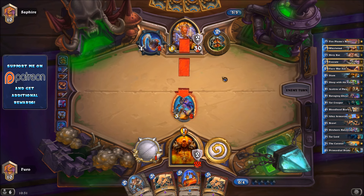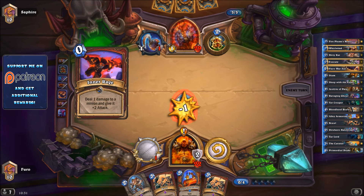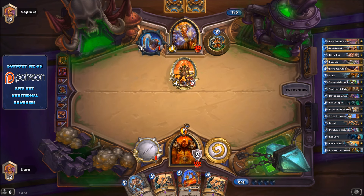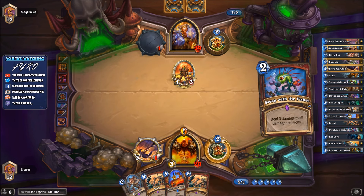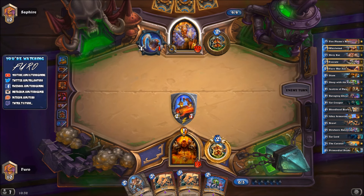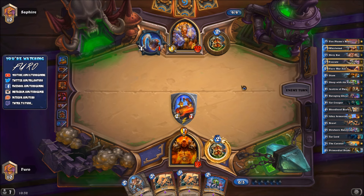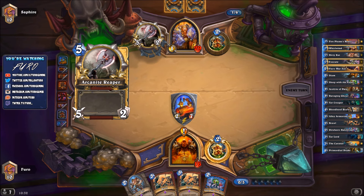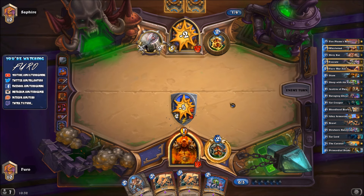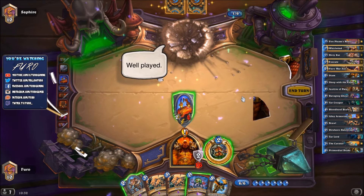He surprisingly plays Kor'kron Elite and goes in a rage - unexpected. We kill the Elite with our weapon, dropping to 16, then play Alley Armorsmith. Even if he goes for Leeroy Jenkins he'd need the weapon too - we're getting 4 armor and keeping small units on board. He plays Grommash and another smaller weapon, but none of that is enough to kill the 2-7 Armorsmith. We keep gaining armor. He plays a Reaper needing two attacks on Armorsmith, then concedes when we drop Primordial Drake. Bye-bye Pirate Warrior.